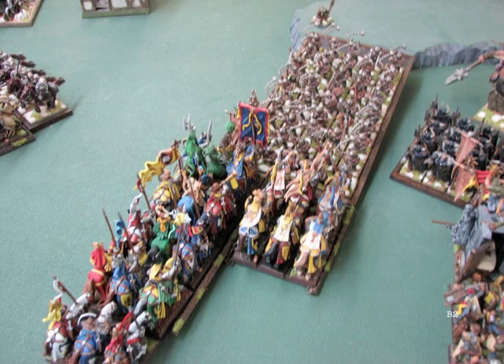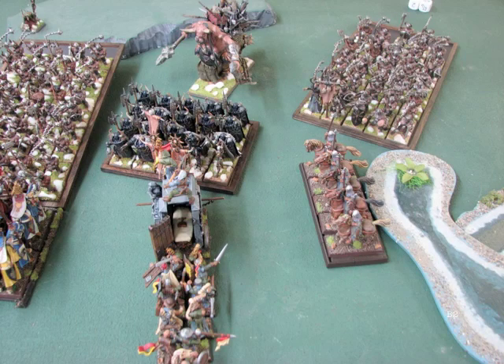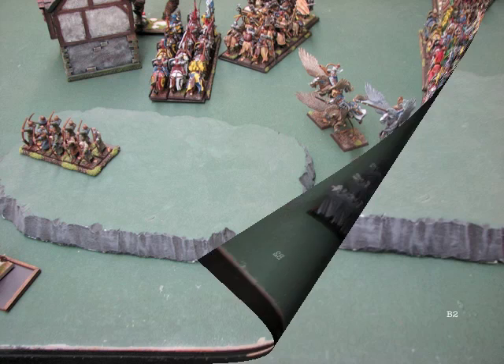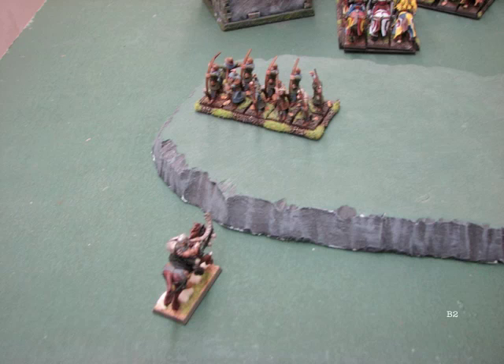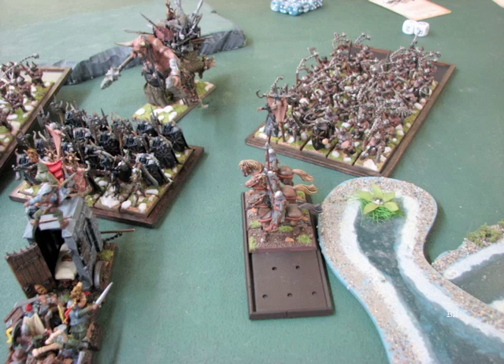My Questing Knights charge his Fast Cav — they wanted to charge the Hellcannon but that's why he put his Fast Cav there. I'm very happy with the charge against the Marauders: six Grail Knights, twelve Knights of the Realm, and two hero-level characters. I know I'm going to win the combat; I just don't know if I'll break them. My archers turned around and I think they passed their Swift Reform, shooting and killing two more Fast Cav, leaving that unit down to one guy. I aimed a Trebuchet at the rightmost Marauder unit, knowing I'll eventually have to deal with them.